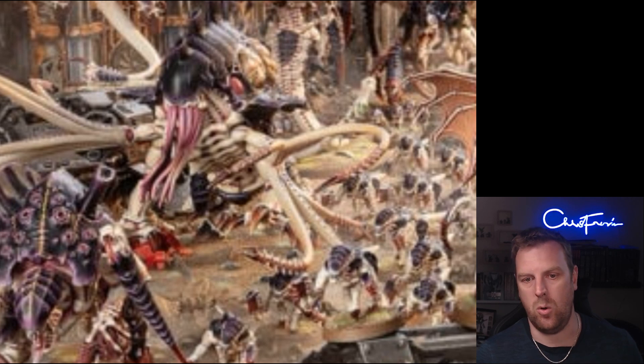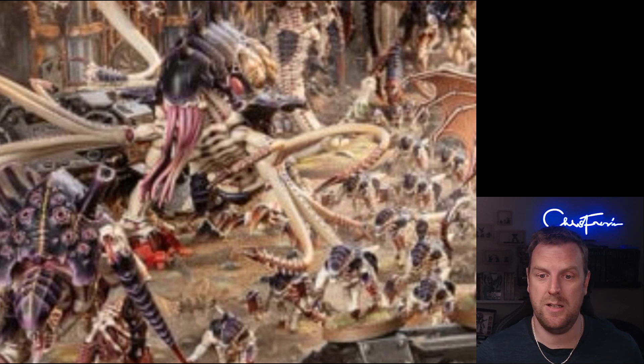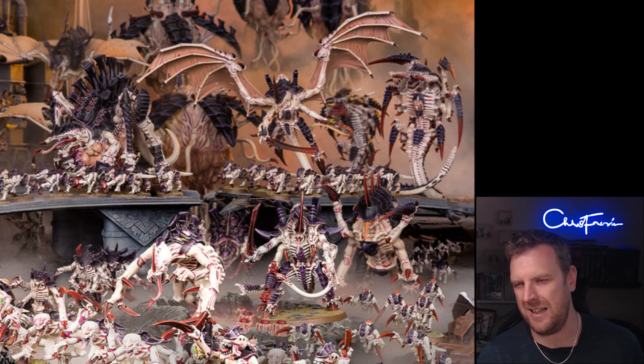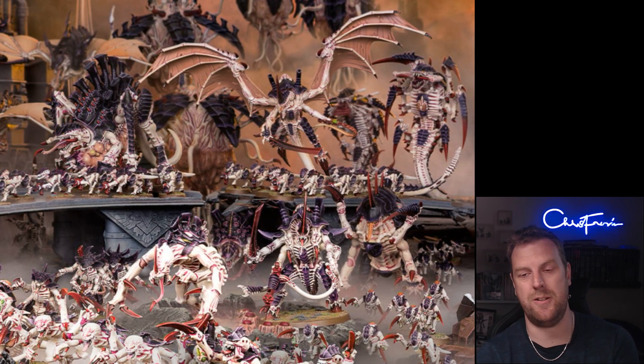The regeneration does one of the following: one model regains up to D3 wounds, or one destroyed infantry model excluding characters is returned to the unit with four wounds remaining. If it is an Endless Multitude unit you can put three models back instead. So if you've got a unit of Hormagaunts next to a Haruspex or Psychophage, at the beginning of your command phase you can put three models back into that unit.